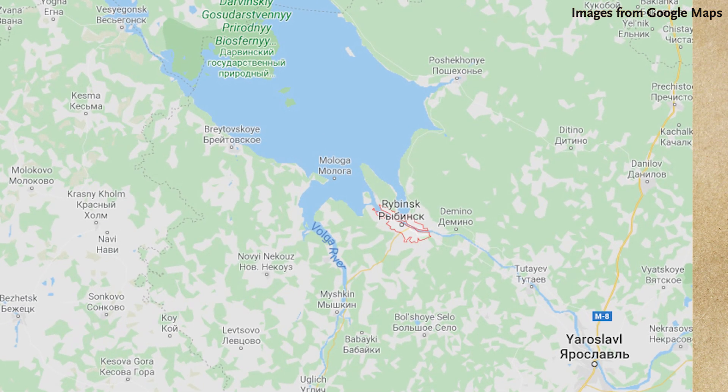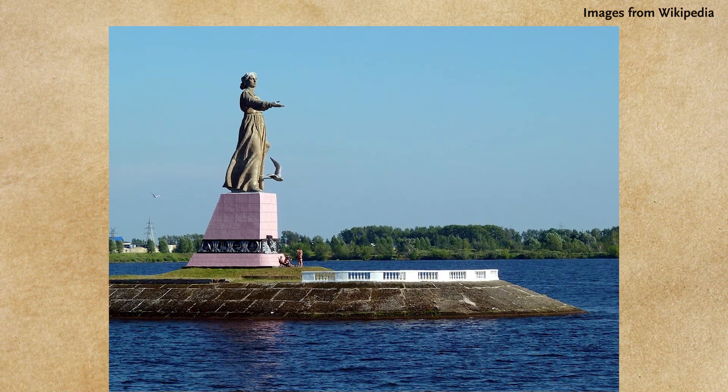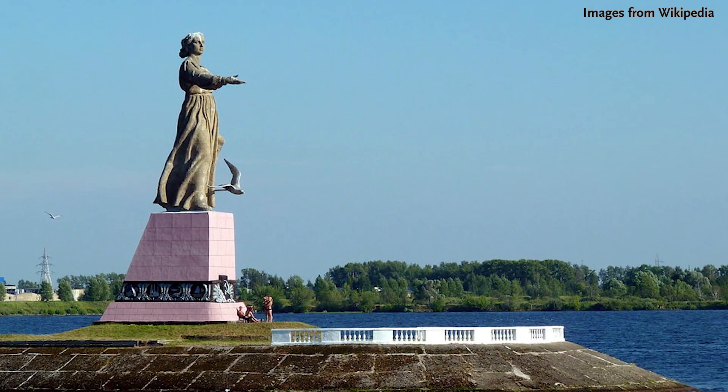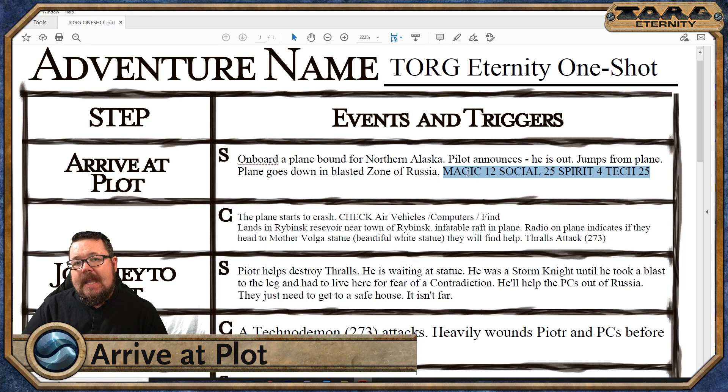Rybinsk has some very interesting bits and bobs. Most particularly, there's the Mother Volga statue — a very white marble statue of a woman extending her hand forward. She is quite spectacular. You actually can't get to her on foot; she's on the hydroelectric plant territory which is strictly off limits to civilians. So you have to get there by boat, which I thought was quite nice.